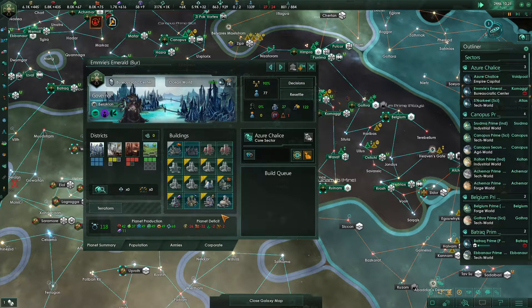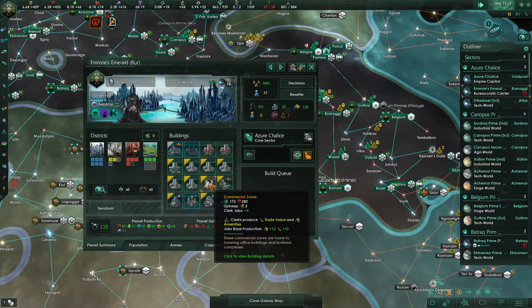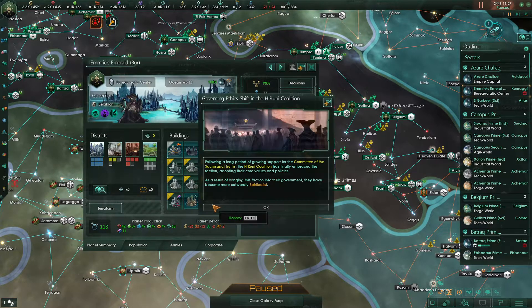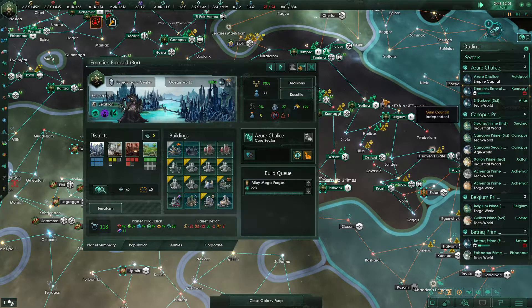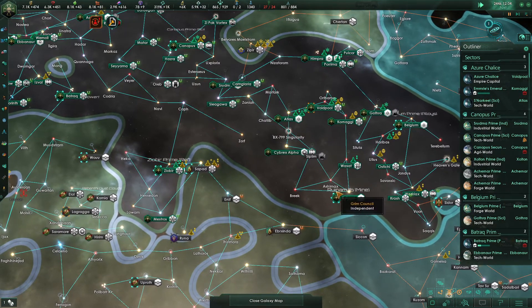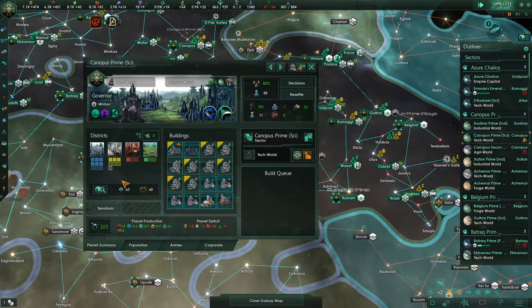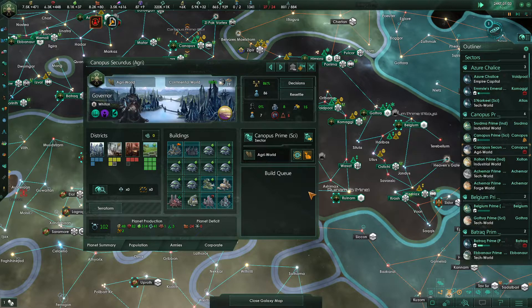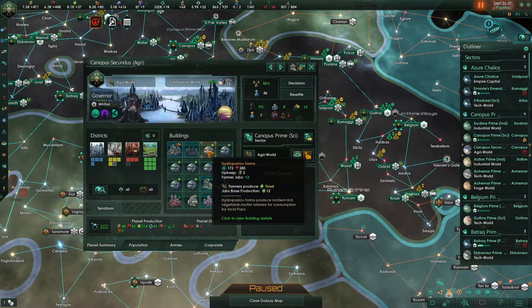This bureaucratic center here, we mostly just need a job — kind of doesn't matter what. These are commercial zones here, that's five clerk jobs. Let's just get some alloy megaforges going then — that'll do. We can always put in... this is a science world and we awkwardly have a mining district. We're going to put in the city district for now. They council vetoed. Over here we have quite a lot of unemployment, and we knew that was going to be the case. These hydroponics farms are not very job efficient, but we need them.